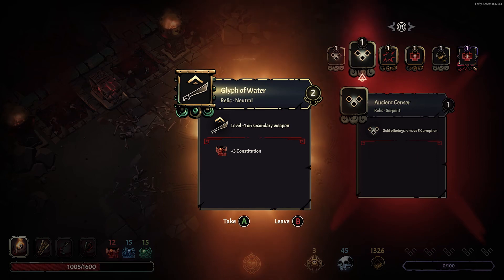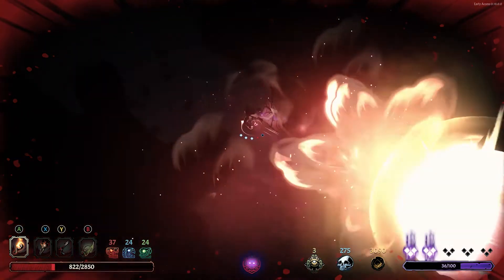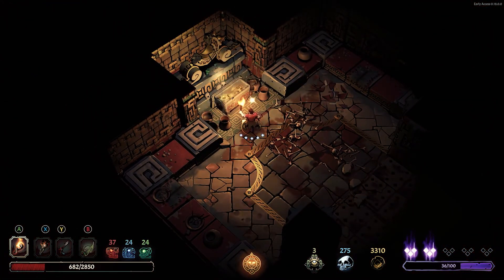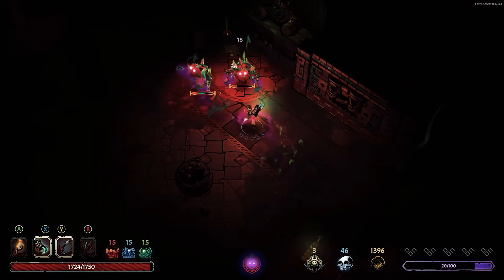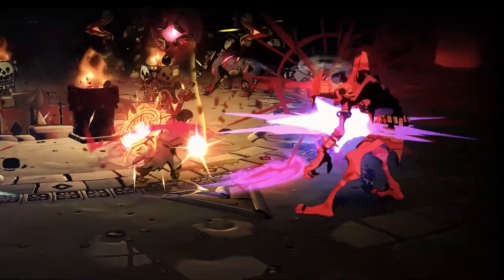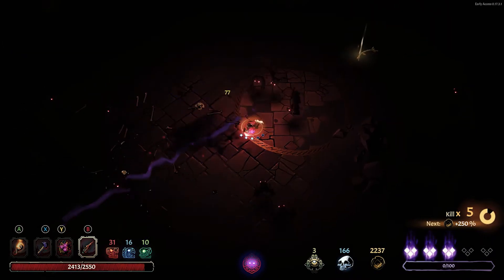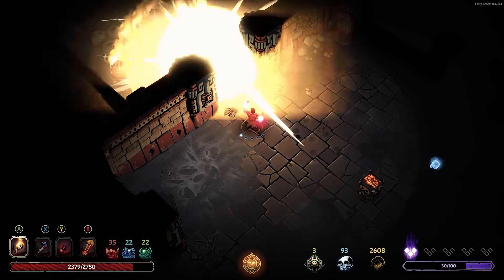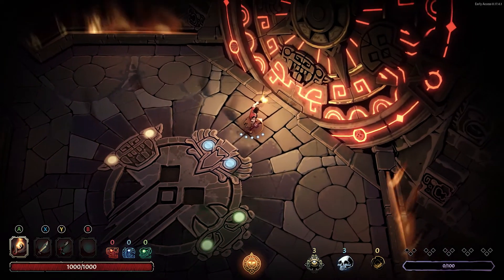Thought you knew the temple well? Don't be so sure, as there are now even more room variations in the Jaguar section. Traps, treasure chests, and secret rooms all have more diversity, making the temple much less predictable. We've also introduced new skins for weapons to give them more distinctive looks, as well as unique weapons dropped from the Blood Hunter and the Moon Twin Champions. Based on your feedback, we're also constantly improving the gameplay balance for all aspects to achieve a challenging but fair experience for everyone.